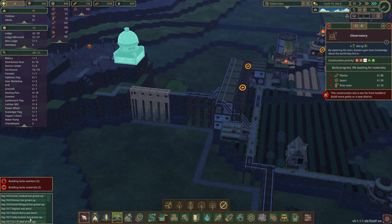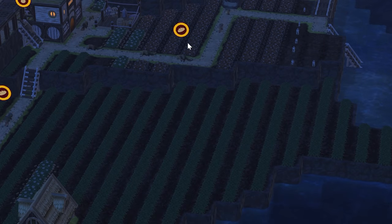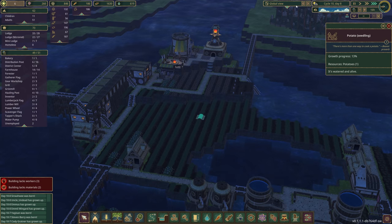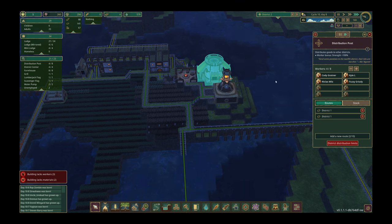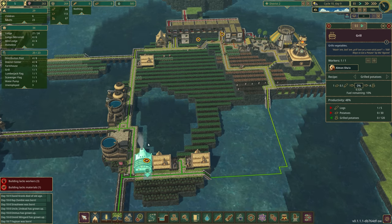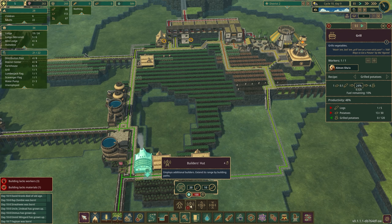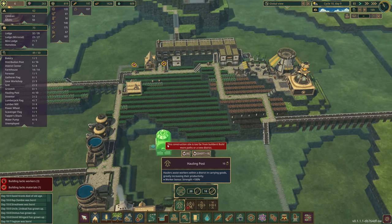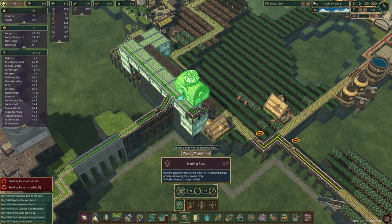Over here we are halfway to being able to get up here and actually start building some stuff. Thankfully no one's dying except of old age — that's fine. Over here in district two we've got no food because we gave it all away and we're not grilling fast enough. We don't have any haulers over here and that is a huge problem. We have one unemployed beaver — I think we're going to build a hauling post and hopefully that will solve this.